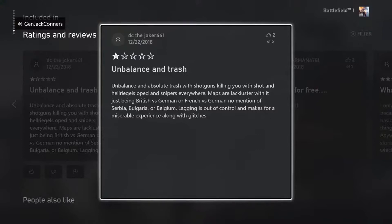He said 'Hell Wriggles' — I guess that's an operation name. One star: 'Maps are lackluster — just British vs. German, or French vs. German. No mention of Serbia, Bulgaria, or Belgium.' Those three of the Central Powers that did nothing but hide behind the Ottoman Empire and the German Empire. Sure, mention those.